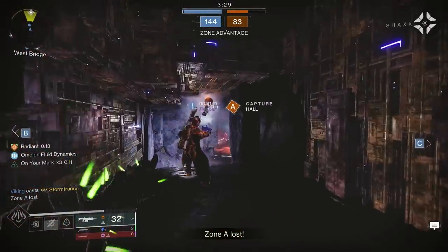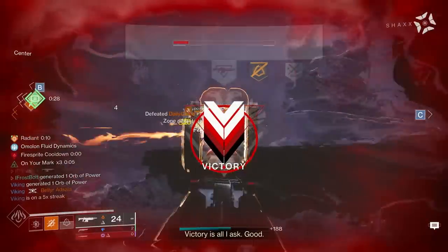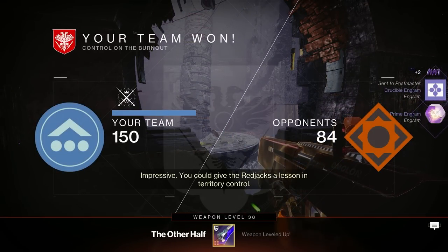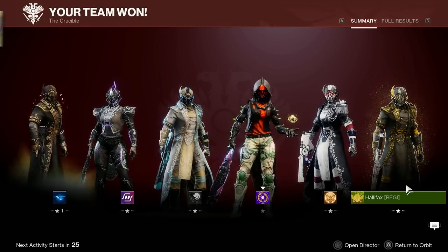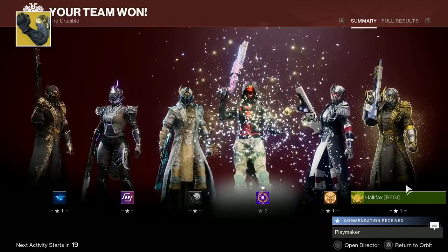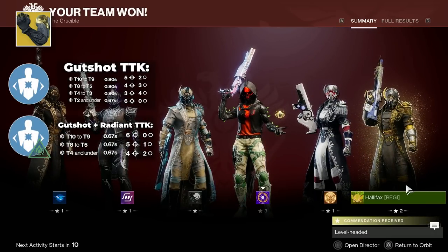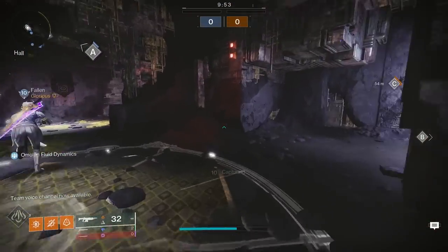Every time I use auto rifles people shoot back a little bit and I'm just getting flinched to no end. We got a crispy two-piece, three-piece! We won — that was actually so fun. I'm not even using my favorite exotic; I'm using Aeon Soul because getting that Radiant buff so many times further amplifies how effective this auto rifle is. We go from like a 0.80 to a 0.67 — the thing absolutely melts. Let's dive into another match.